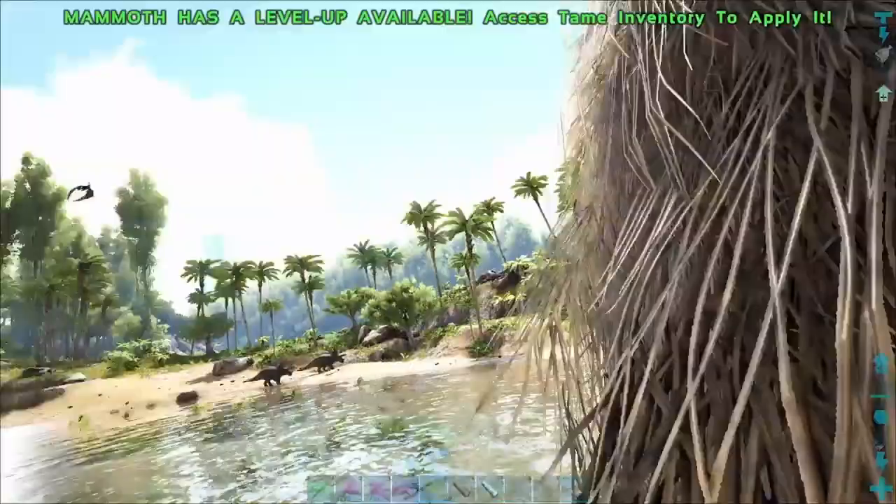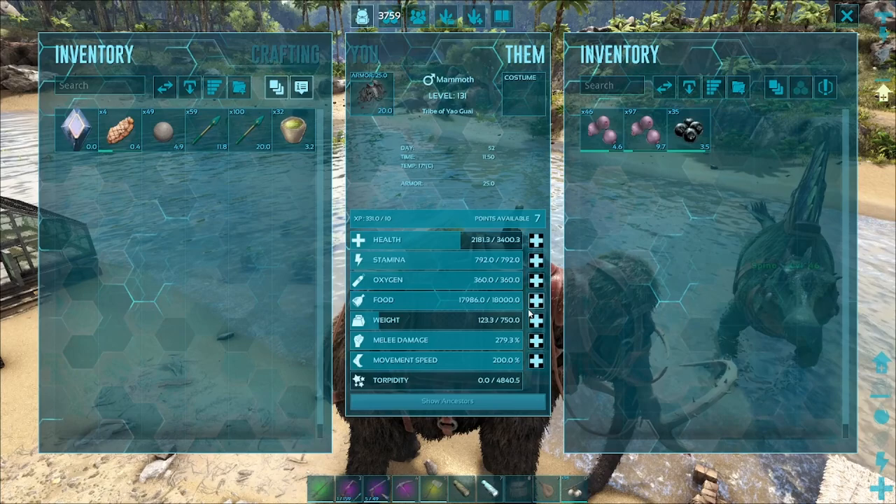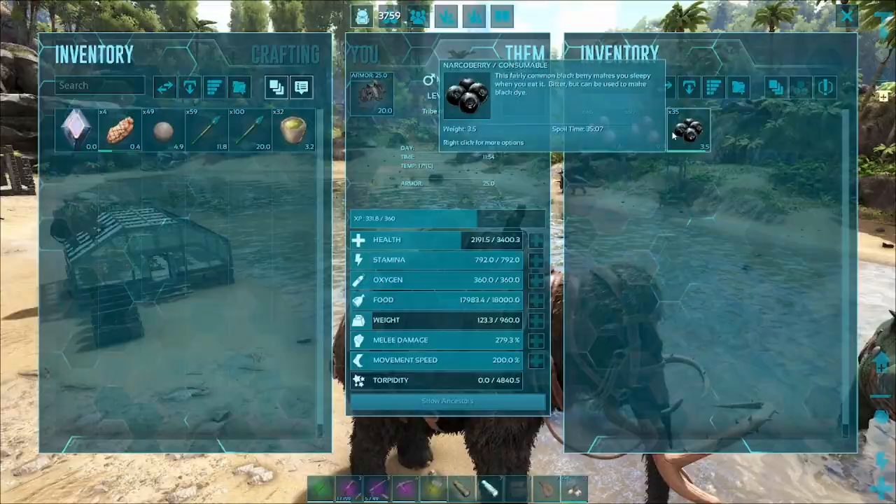Up we go. He has like a drum - that's funky. We've got some points to spend. Let's put a bunch of them into his carry weight, because the purpose of him is to collect resources. Let's see how he does - let's see if we have a good wood creating machine here.